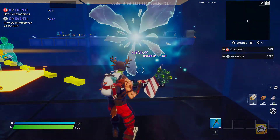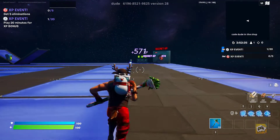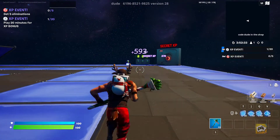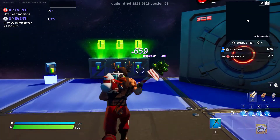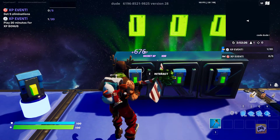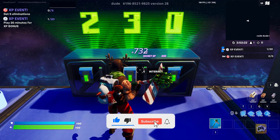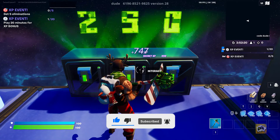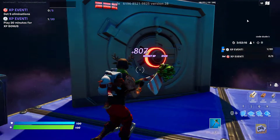Next step is to go into this teleporter. Once you're in here, you want to head over to the vault over in the corner. Now, according to the person that made this video, you can get 600,000 XP per minute. We all know now that this is most likely not true. So the vault code is 2, 6, 3. Then interact with the vault.